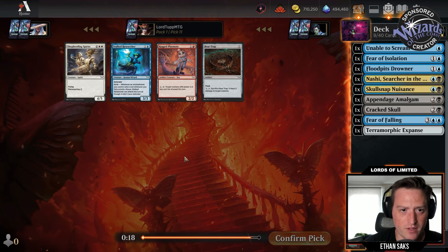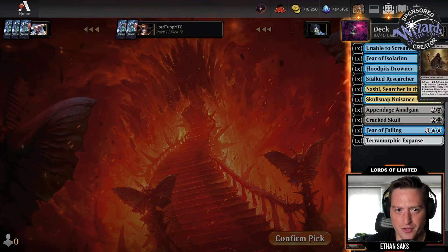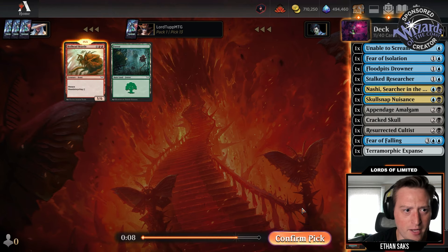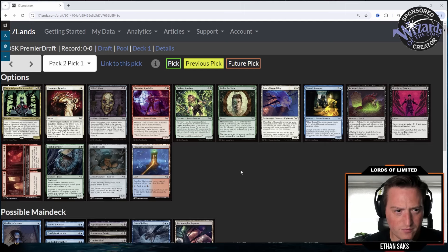We get a Stalked Researcher which I like. I'm not going to wheel a Fear of Lost Teeth it looks like. We get a Resurrected Cultist — fine — and a Bedhead Beastie.